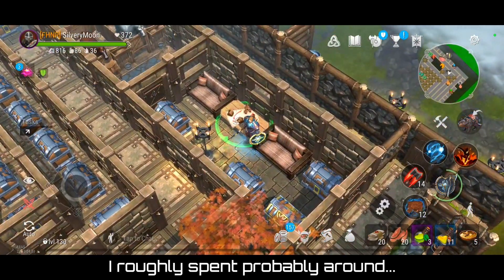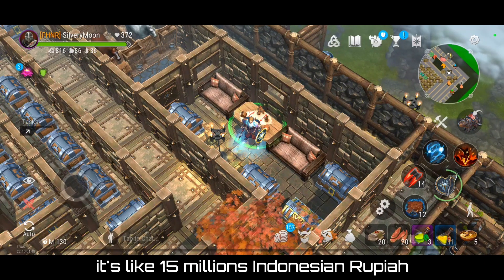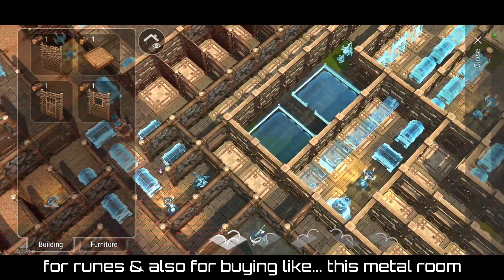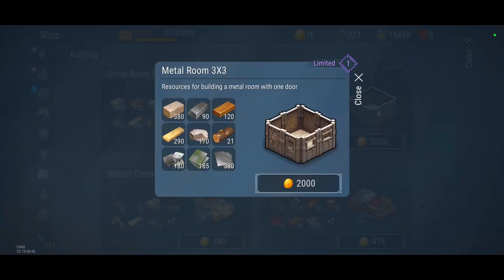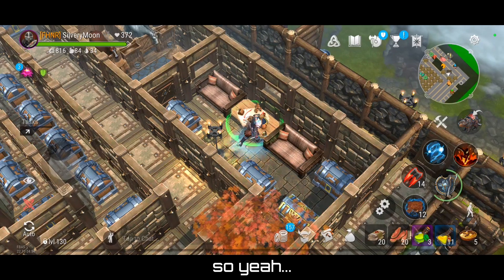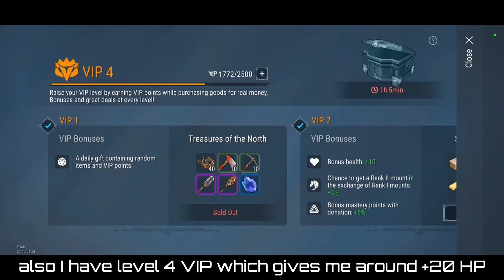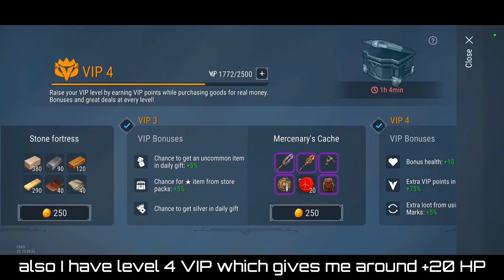I roughly spent around 1,000 to 1,100 dollars — about 50 million Indonesian rupiah — on runes and also buying the metal room upgrade, three by three. I also have Level 4 VIP, which gives me around 20 bonus health.